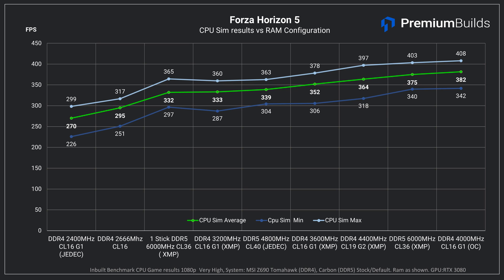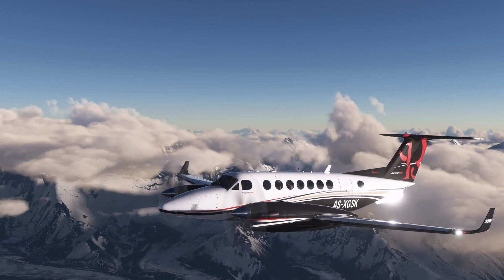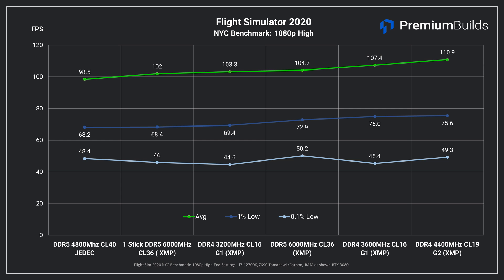Forza Horizon 5 shows the same effect. The single stick again puts it down with DDR4 3200MHz in game engine performance, dropping the average to 332 FPS from 375 FPS — over 10%. In the overall average result it's less detrimental, but it's still a 4 FPS drop. And finally looking at Flight Simulator 2020, interestingly we only see a small drop in performance here, despite the game's dependence on CPU and therefore RAM performance. The single stick performs very closely to the dual stick kit — you won't notice a difference in these two configurations.